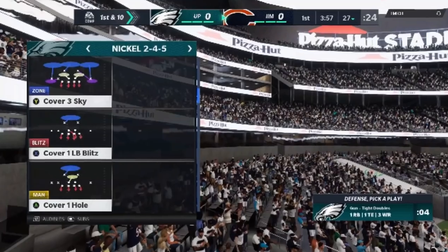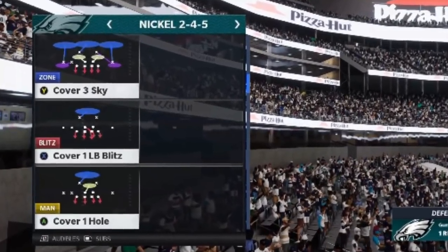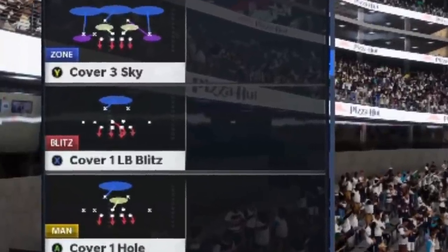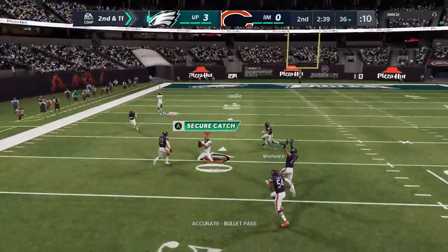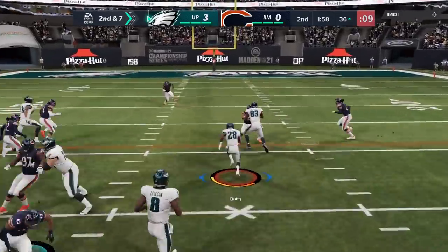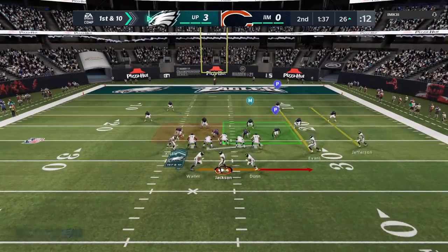In leagues you might have an issue because you've got to blitz three defenders. A way around that to still have that look is if you go with a cover one — there's a cover one where there's a blitzing middle linebacker in this package. Then you do the exact same thing with the defensive ends and you still have three defenders blitzing, so it could be legit. If you're in a league with a rule that says you have to blitz three, just use the cover one variation and do the exact same thing.